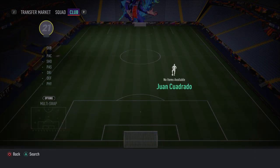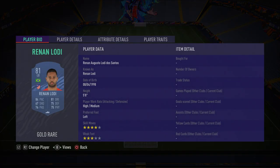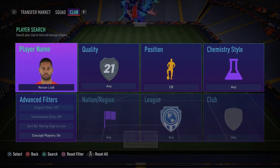In the left back spot we have Renan Lodi — a very overpowered left back. He's not as fast as Cuadrado, but he has four star skill moves and is very good defensively, with better defensive awareness and interceptions. He makes up for the pace difference with his defensive stats. He also has very good agility, ball control, and dribbling for a fullback, and he's decent going forward too. A solid pick.